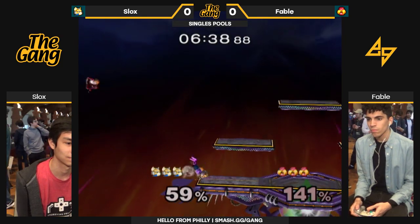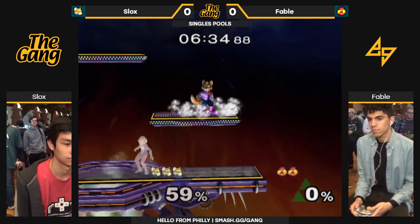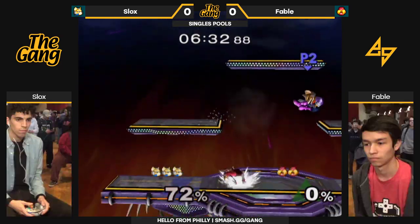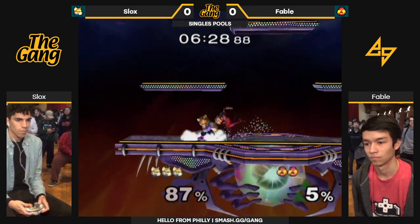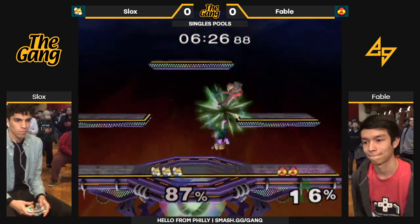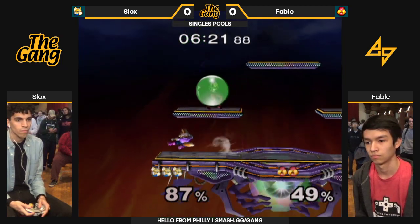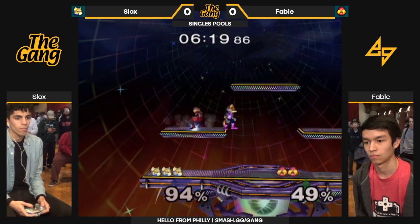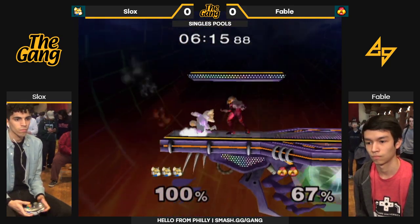There's an update on the overlay — the Sheik is labeled and the player cams are on. Just like that, instant transmission. I like this movement from Fable — he's doing some very cool mid-range things. Looks like Slox has accidentally pulled out the gangster laser.